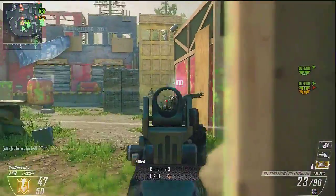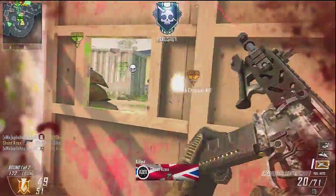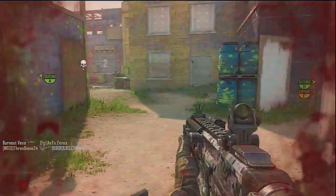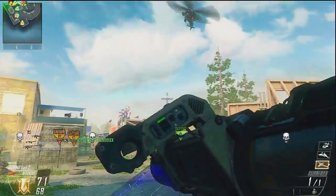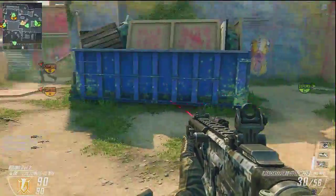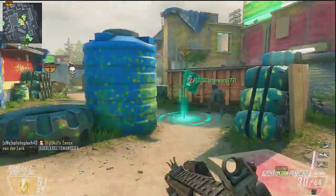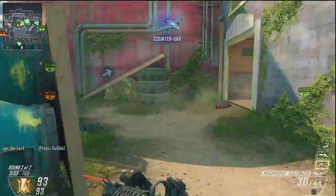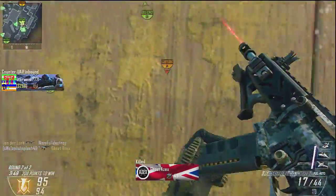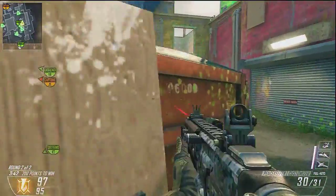I think this is quite a fun map. There's a lot of cover to use, and there are also areas where you can go from the right or left side to reach either A or C. As a team you have to be aware of the sides, because easily you can have the enemy at your back all of a sudden, so you have to think about that if you're flanking.